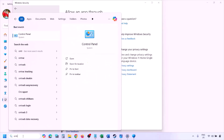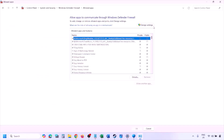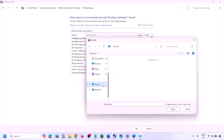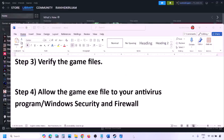You can do the same in Firewall. Type 'Control Panel' in the Windows search box, go to System and Security, Windows Defender Firewall, click 'Allow an app or feature through Windows Defender Firewall,' click Change Settings, then Allow Another App, click Browse, go to the game installation folder, select the game EXE file, click Open, then Add. Click OK and launch the game.